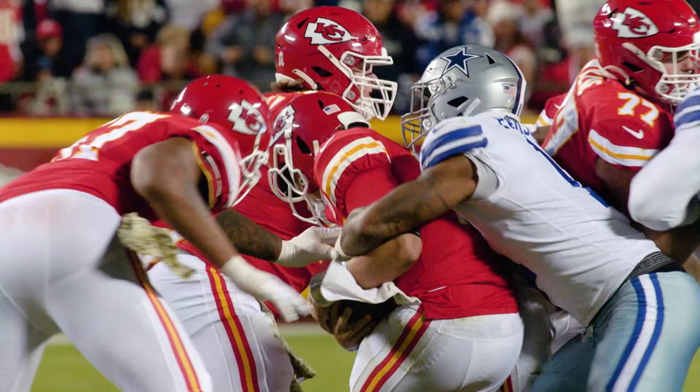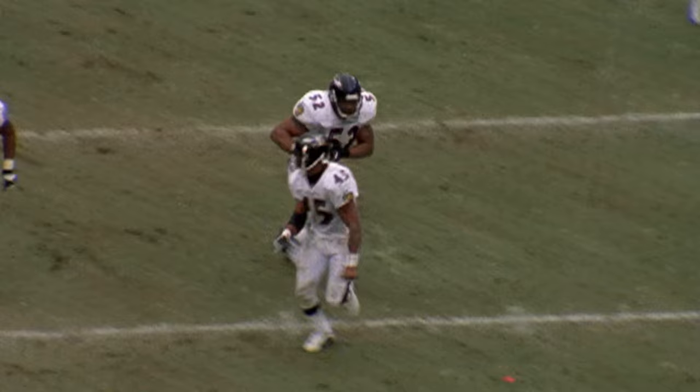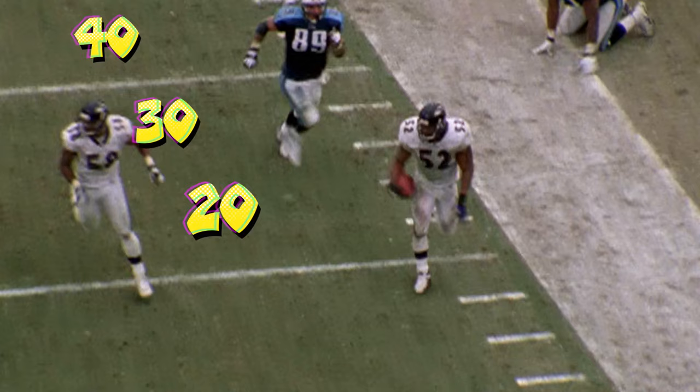The linebacker is asked to do a lot, but that's okay because it can be the most rewarding position on defense. You are the anchor of the D and can be the difference in winning a championship — just ask Ray Lewis. McNair throws underneath, it's picked off by Ray Lewis! He's on the 40, 30, 20 — touchdown, Ray Lewis! If you want to see more videos, head to playfootball.nfl.com.